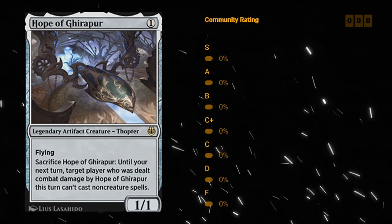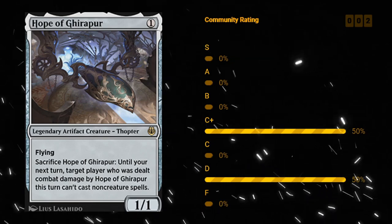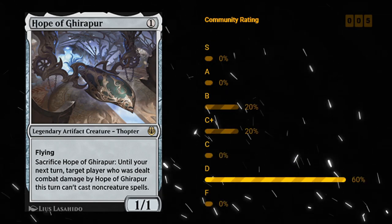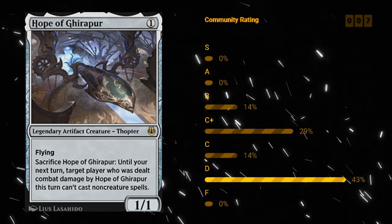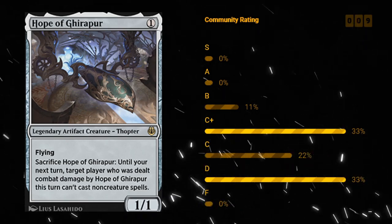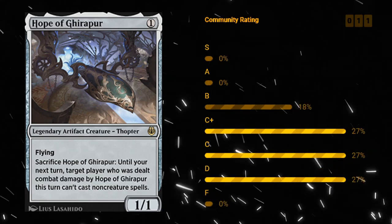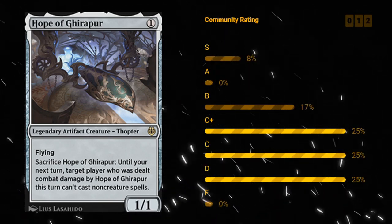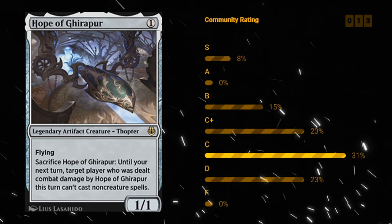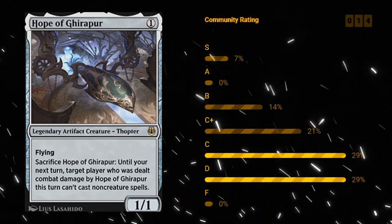Hope of Ghirapur — one mana 1/1 legendary artifact creature Thopter with Flying. You can sacrifice it, and until your next turn target player who was dealt combat damage by Hope of Ghirapur cannot cast non-creature spells. Hope of Ghirapur is just a cheap artifact to get in play to help you with Improvise. A 1/1 flyer can chip in for a little damage, and the sacrifice ability might come up if you have lethal on the board. Don't look too much at the sacrifice ability — mostly look at it as a cheap way to get an artifact in play and potentially enable Improvise. I like a C plus for Hope of Ghirapur.